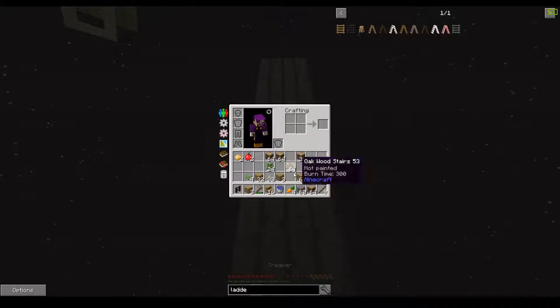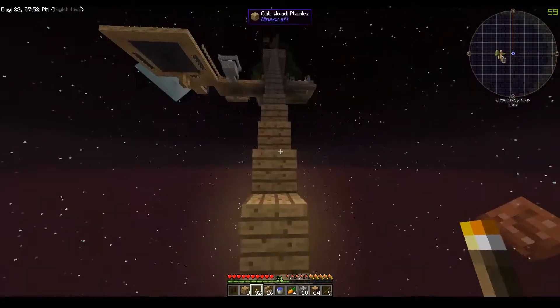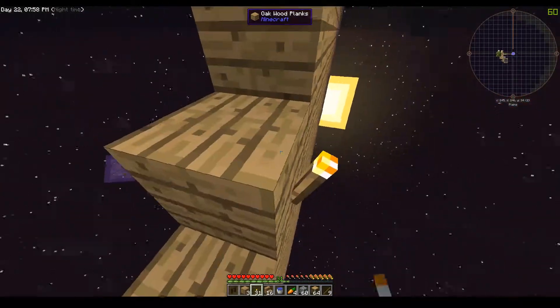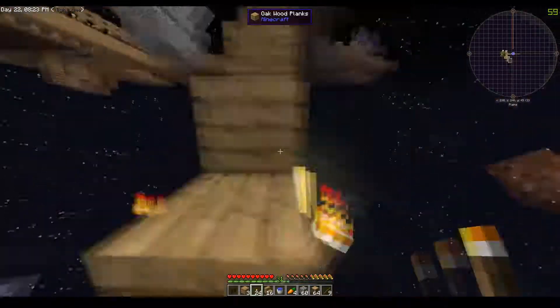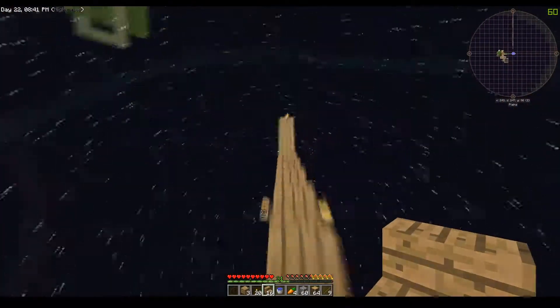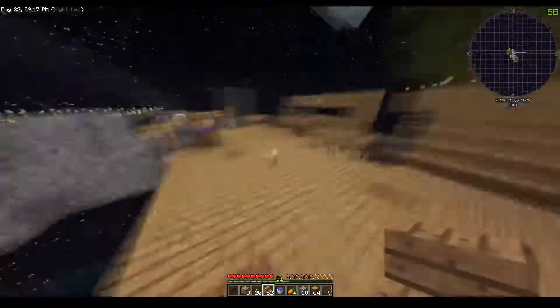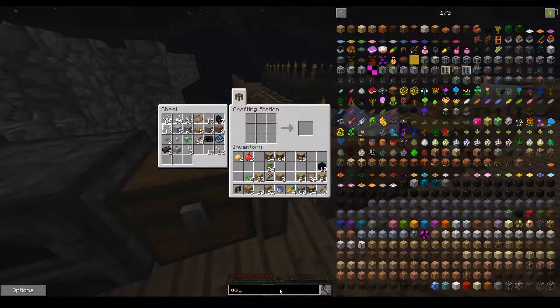And there we go — it's completed. Let's make sure we light it up properly. Lighting up is going to be interesting — I'm going to have to place them on the side. Let's do one there. Now I'm going to briefly try and make a capacitor, which is basically a battery.